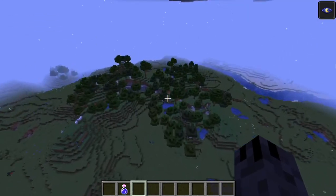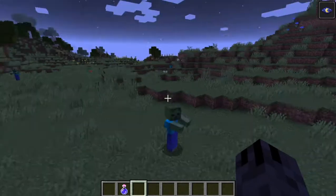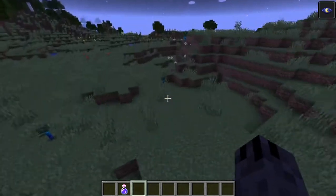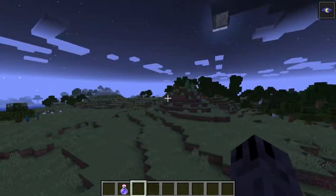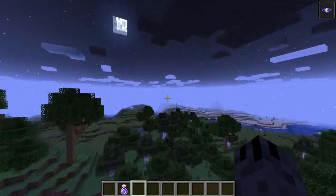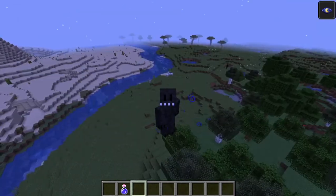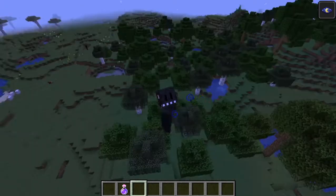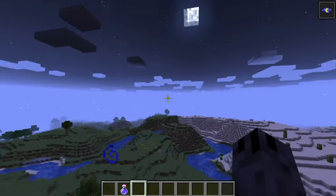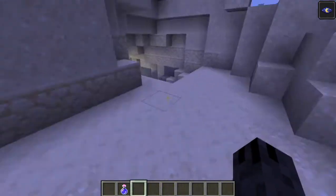A mod pack could add new biomes, new monsters in the dark, new caves, new animals — anything you can think of. Some of the most famous mods is Optifine. Optifine lets you zoom into things and adds shaders so that the world looks more realistic and has more realistic lighting.